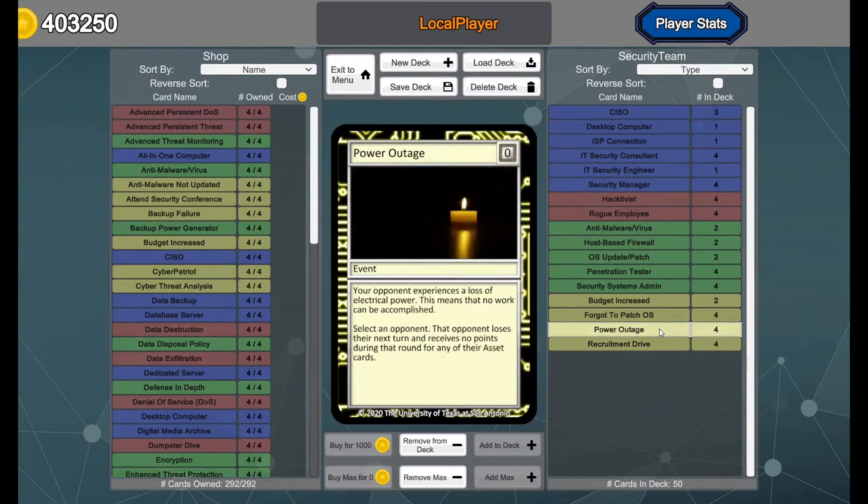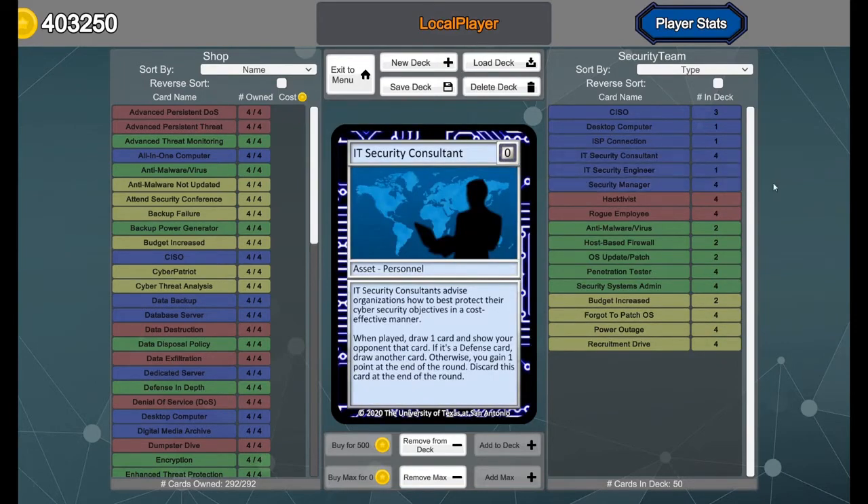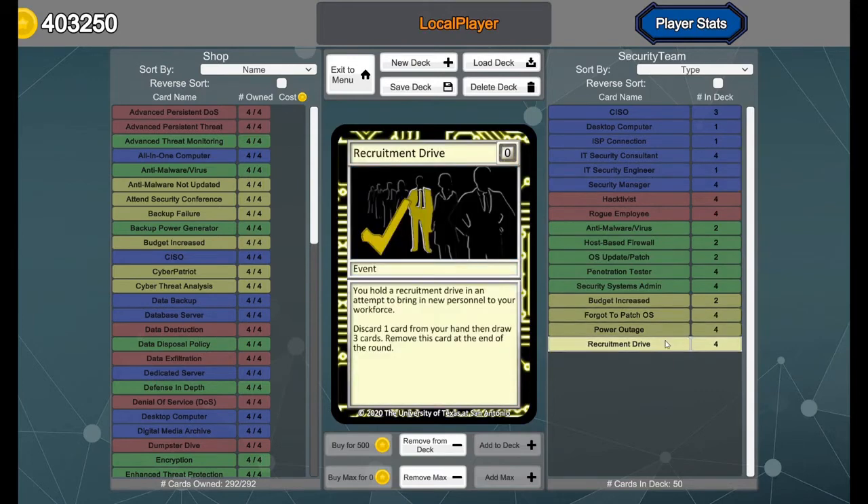An essential component of the security team deck is to expedite and increase the probability of drawing the power outage card. This card is particularly powerful and a key component of the deck because it allows us to gain points while preventing our opponents from playing cards or earning points. We expedite drawing this card through cards such as the IT Security Consultant, which functionally replaces itself by drawing one card, and if you draw one of our defense cards, it gives you another card. The recruitment drive allows us to discard a card in order to draw three more cards, and because it's an event, it doesn't take up one of the three assets, defenses, or attacks we play in a turn.